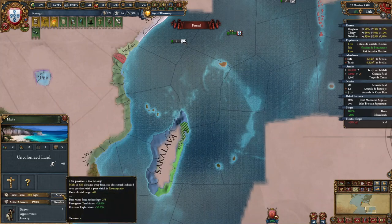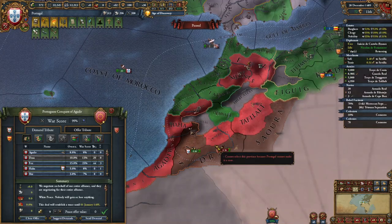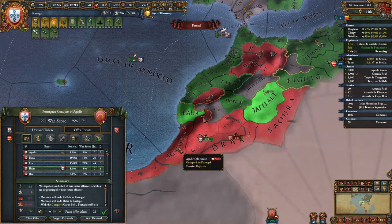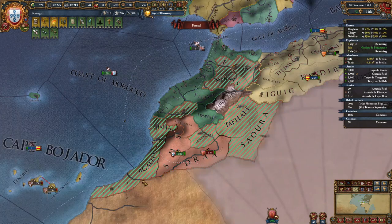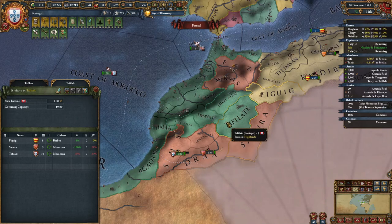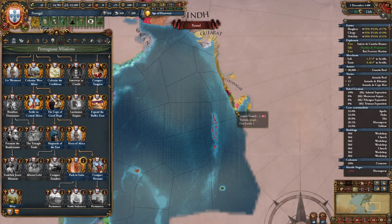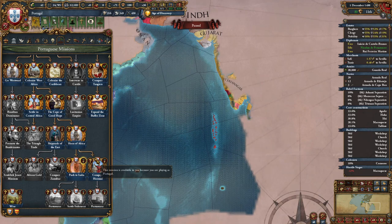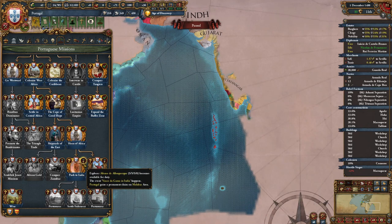We're going to send a colonist to the next furthest province — probably the island of Comoro. These provinces seem to still be too far away. Once you do 100% Morocco, we are going to take the gold-producing province of Tafilalt as well as their coastal provinces, a fort, and all their money. Don't forget to concentrate development — not in the gold province though. This is also around the time where you should be unlocking the Push to India mission, which will give us an explorer and trigger the Vasco da Gama in India event.